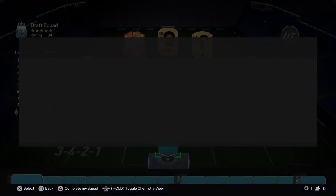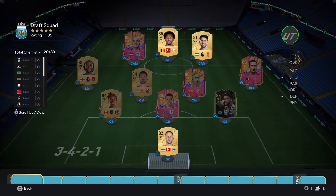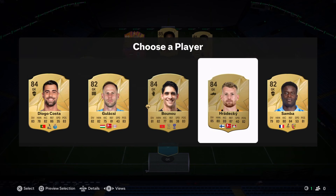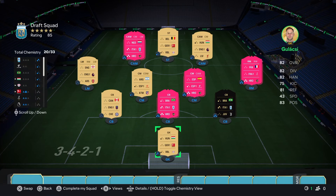He doesn't get chemistry - we'll have to sort that out later. In goal we could take Glashy for the chemistry - that might be the play because he does get the Hungarian link with Bodge Light as well. Radetsky is here but doesn't get any chem. We'll go with Glashy and we're 85-rated with 20 chem.